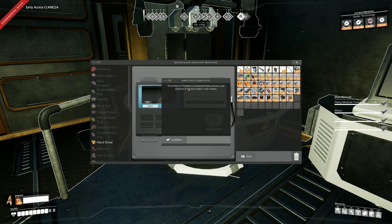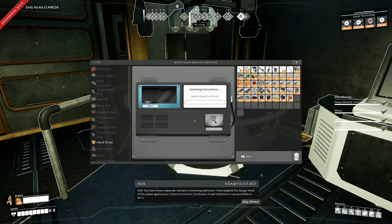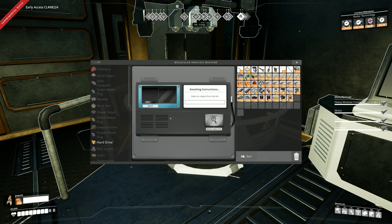I've just researched this Nobelisk thing here. ADA says: 'You have shown adequate restraint concerning explosives. I have weighed the danger levels of this planet against your chance of survival. Conclusion - a new milestone is now accessible in tier five.' So in order to open the thing I just showed you, you need to do the basic sulfur research first.